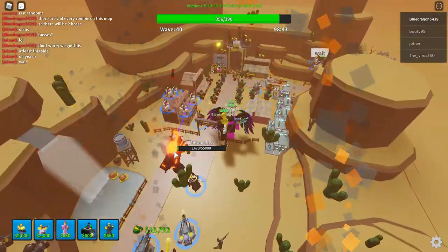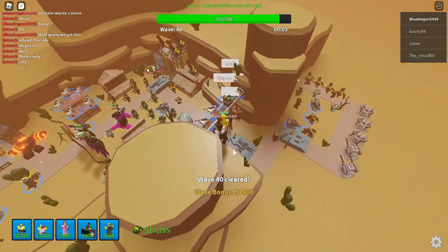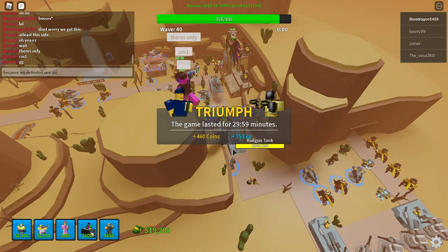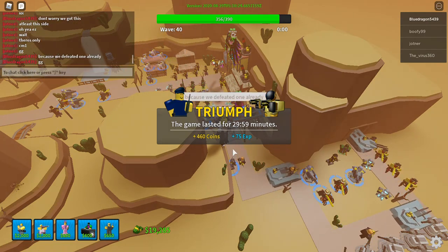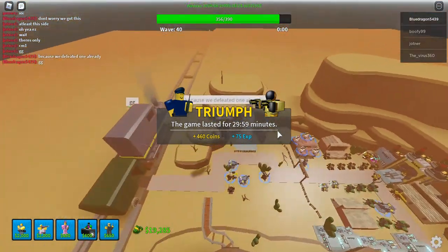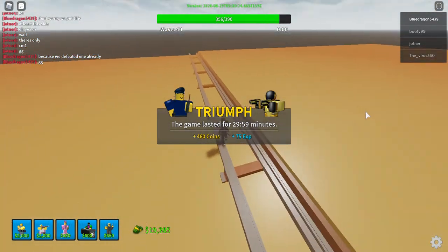But anyways, once you defeat both bosses, it will just — because we defeated one already. That's how you win this — it's actually pretty simple if you have high levels with good towers, or if you just have people with good towers. This map is actually pretty simple, in my opinion.